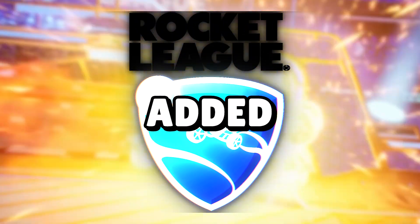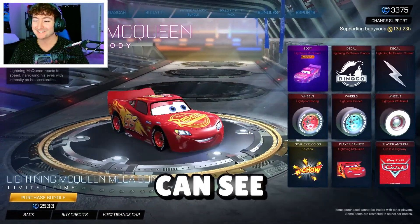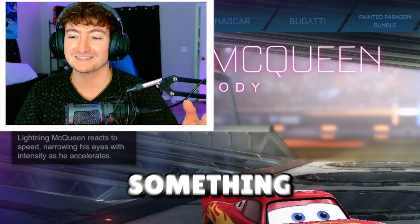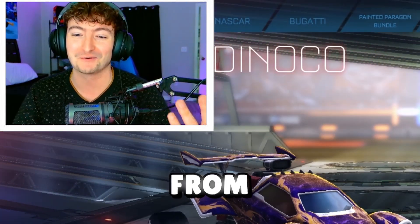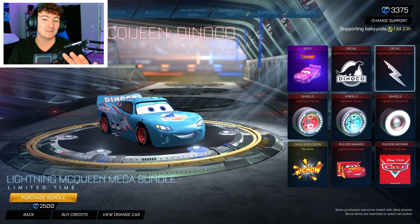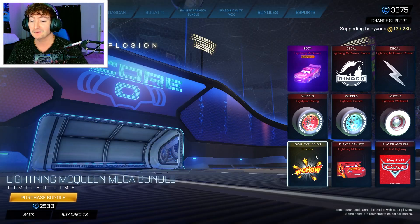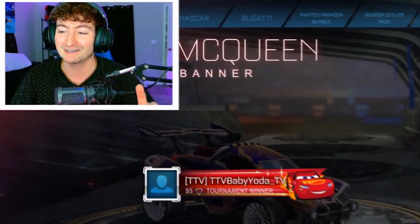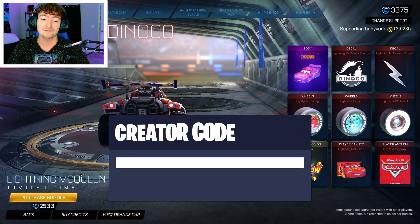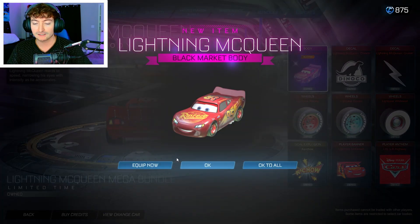Today Rocket League just added a brand new Lightning McQueen bundle and as you can see it looks amazing. This is the first time in a long time that we've got something actually interesting from Rocket League. Just being completely honest — there's a Dinoco logo. I'm a big Cars guy so these decals mean a lot to me growing up. This video cannot end until we get a win with this brand new bundle. If you're going to buy it, definitely use code Baby Yoda in the Epic Game Store or in the Rocket League shop.